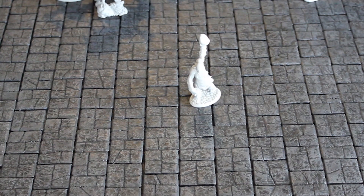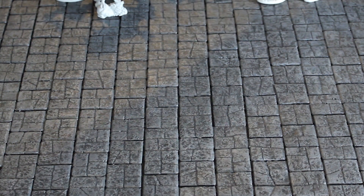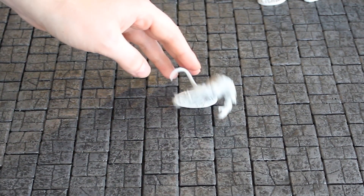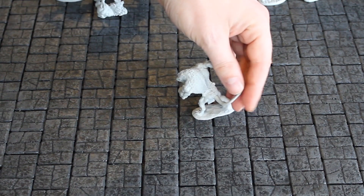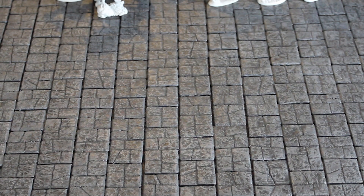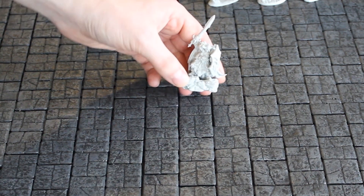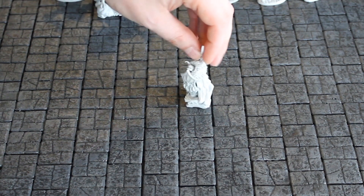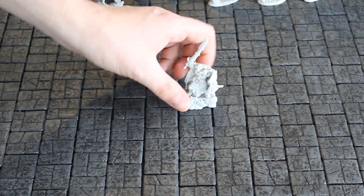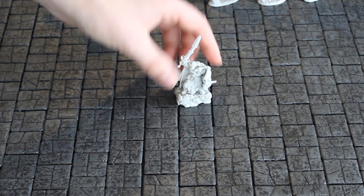Here's a cyclops, about to throw a large rock at some puny adventurer. And this is very interesting — a were-rat, very cool looking and very big. All of these are going to need proper bases after they've been painted. Here's an interesting sculpt: a chaos warrior with a very large rock he's standing on as a base. Very cool, evil-looking warrior guy.